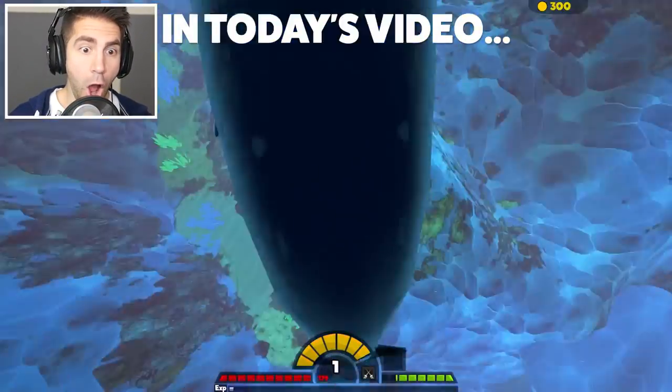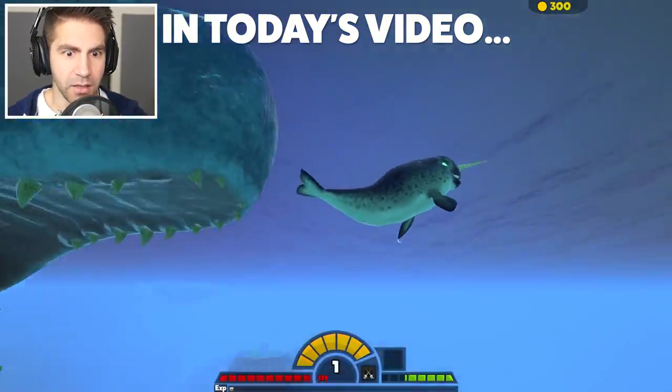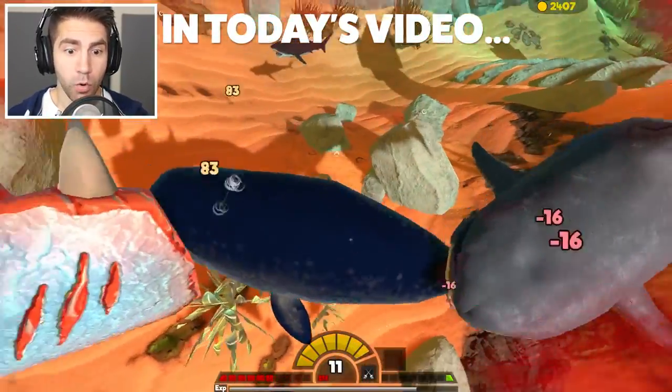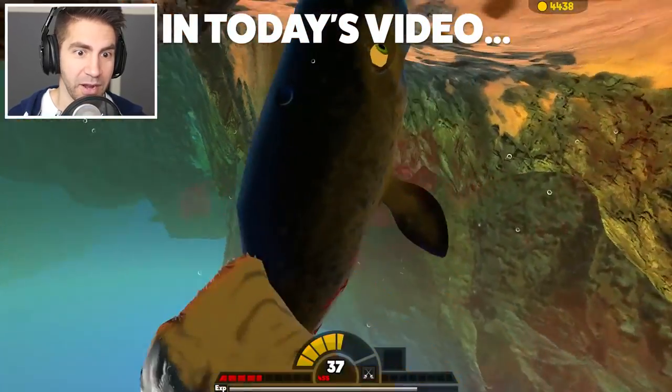Let's try to take out this gray white shark. Why are you doing this to me? We're disappearing and we're back and we're disappearing and we're back. You're crazy gray white shark. I can't get one hit on him.